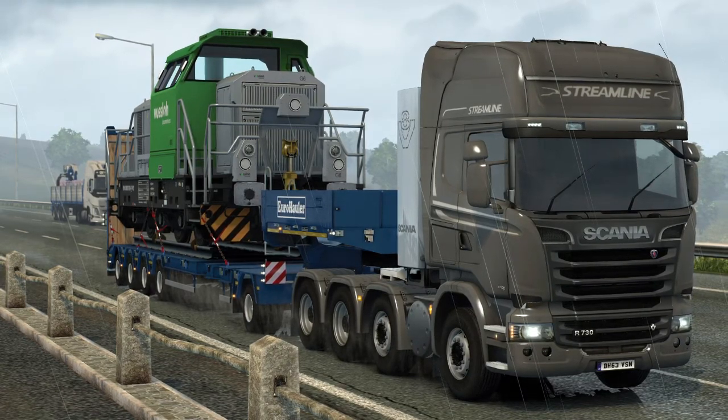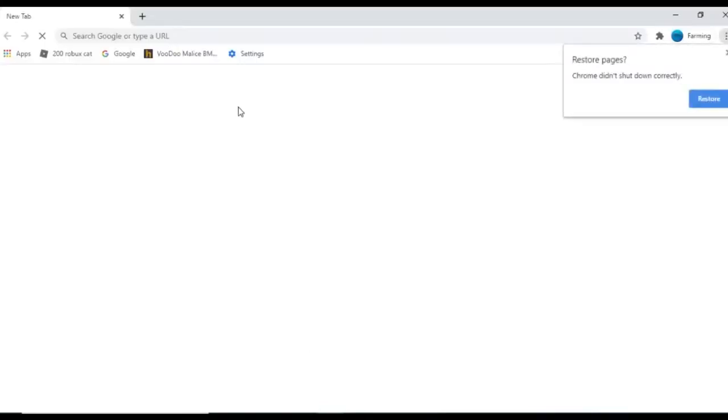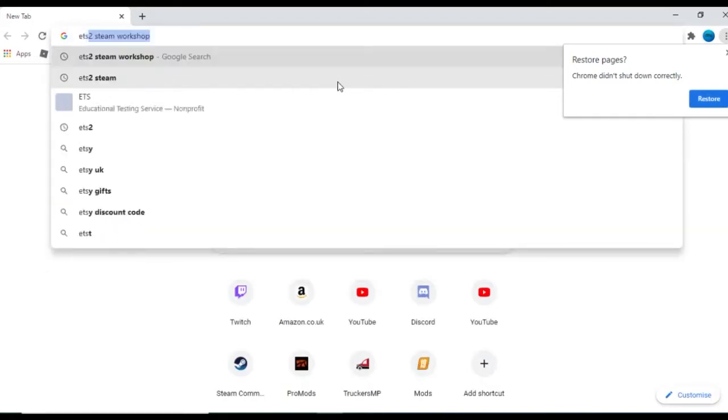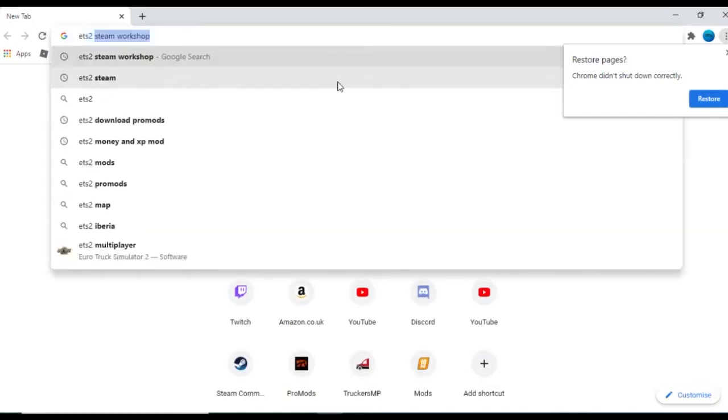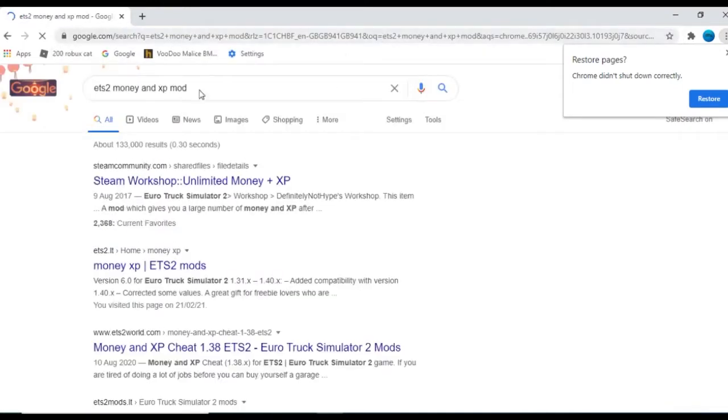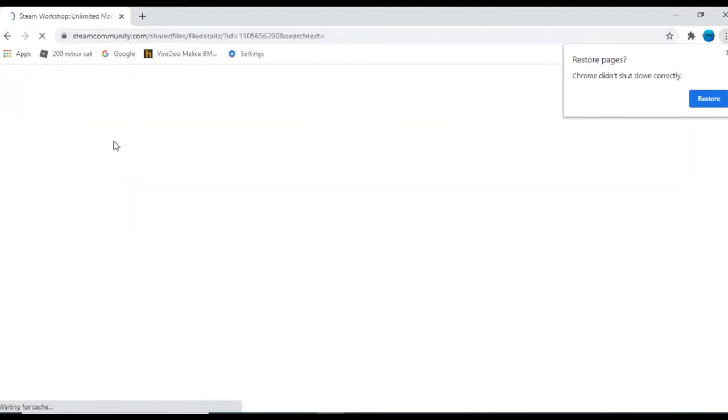The first thing you want to do is open up your browser of any choice, then type in something like 'ETS2 Steam Workshop money and XP'. Once you've searched that, the top link is the one I would press because I feel like that's the best one.